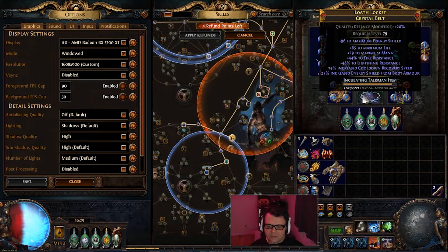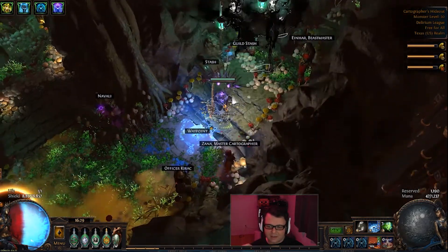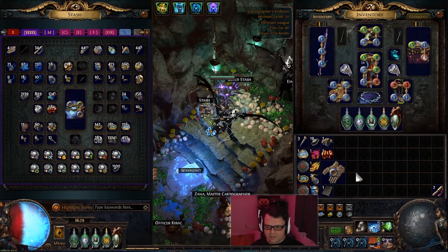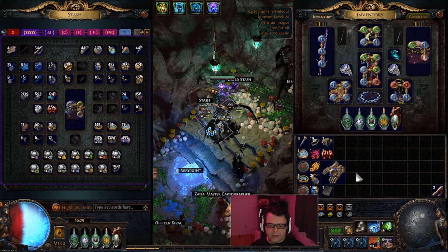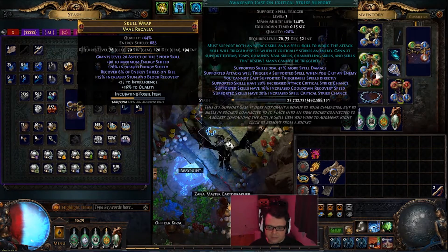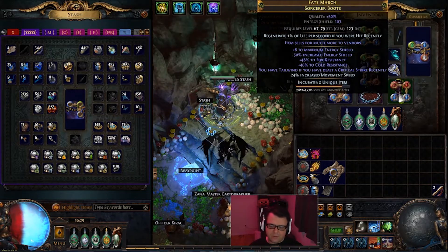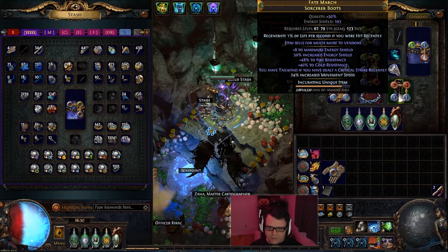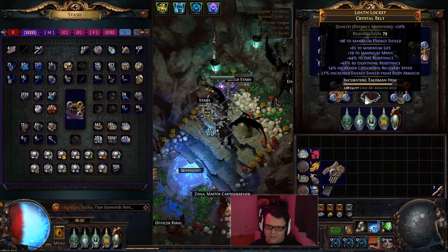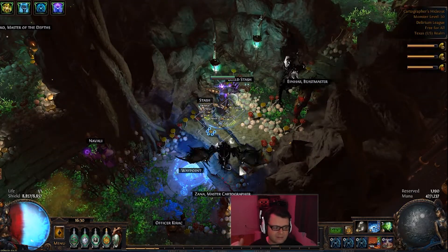Overall, it's a pretty fun build and I definitely recommend it. According to my currency tracking, I get at least 300 to about 600 chaos per hour, not including splinters because I use those for myself. This is a very fun build and I would definitely recommend it if you have the currency and if you have a Shadow lying around. Once this Awakened CoC reaches level 5, it will be pretty beastly. This is already an expensive character, but it does Sirus 8 really well, I've done Uber Elder this league, and I basically just never die — so overall it feels great.